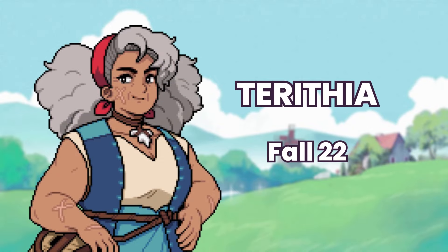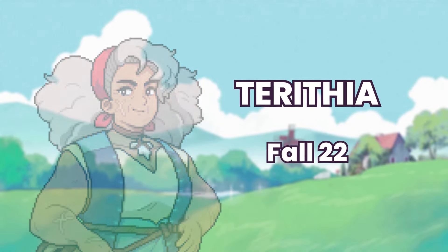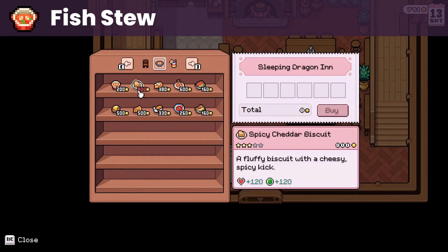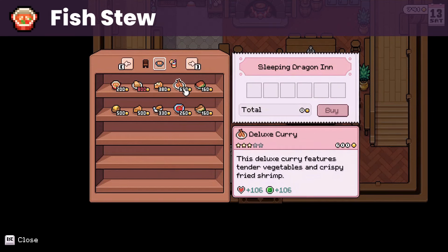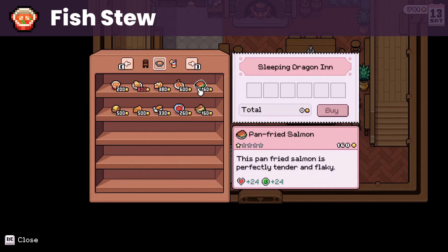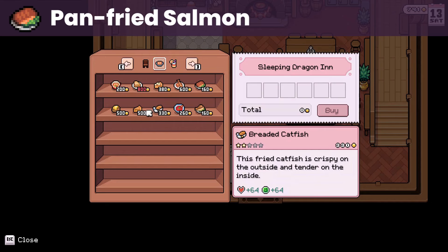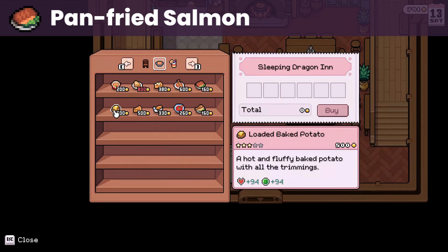Up next is Teruthia, whose birthday is on fall 22. Her loved gifts are meals prepared with fish like cod with thyme, fish stew, lobster roll, perch risotto, and more. You can try your luck as sometimes the fish stew is available at the inn. Her liked gifts — crayfish etouffee and pan-fried salmon — are also sold at the inn but more regularly compared to her other loved gifts, at least in my playthrough.